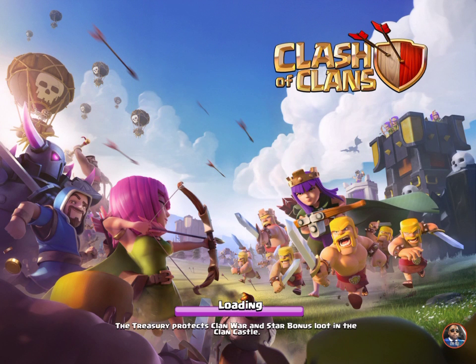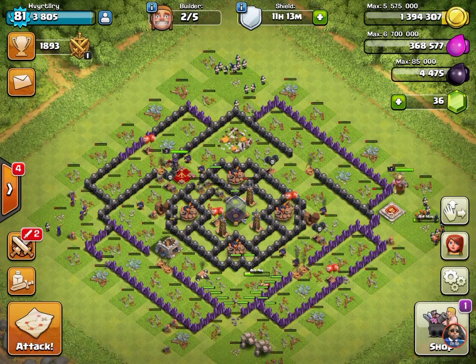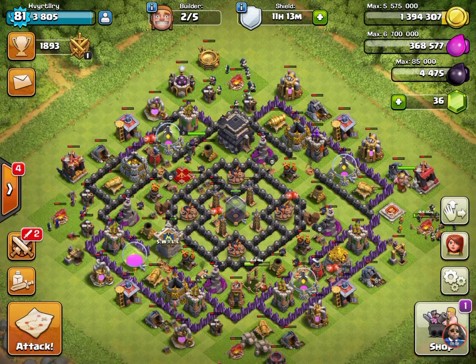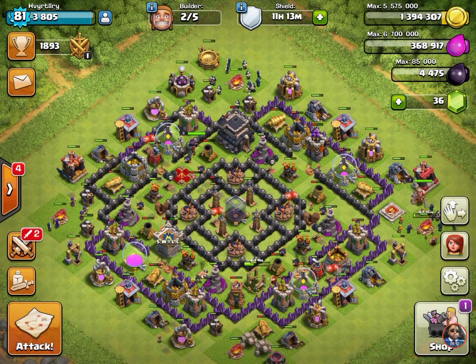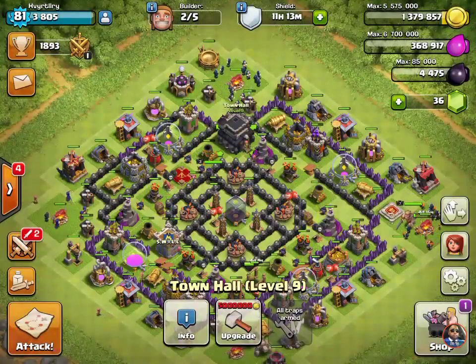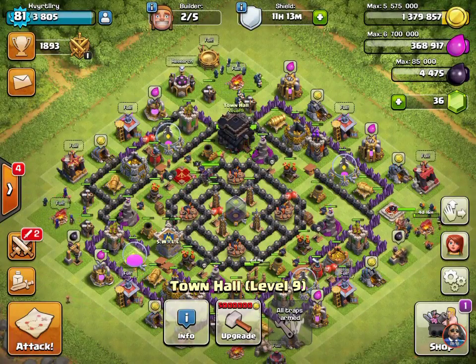Hey, welcome back to the Swill Entertainment channel! In this episode we'll be playing another one of Clash of Clans. This is a Town Hall 9 — I just unlocked the witches, which is good. Kind of funny — witches.